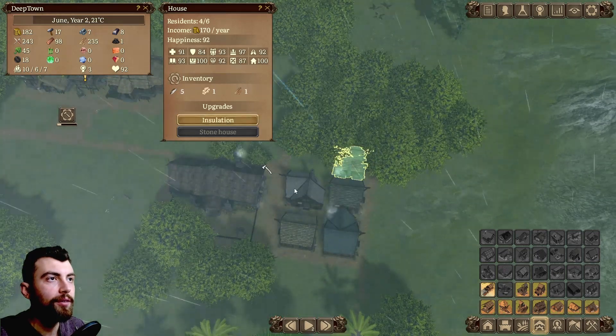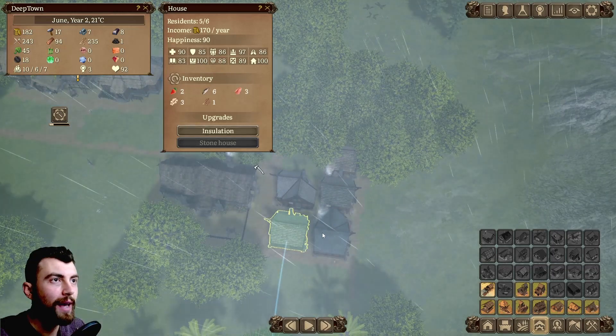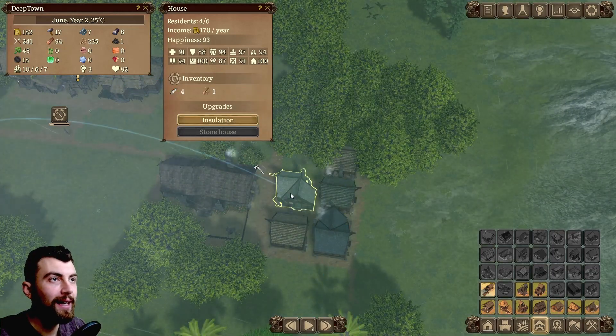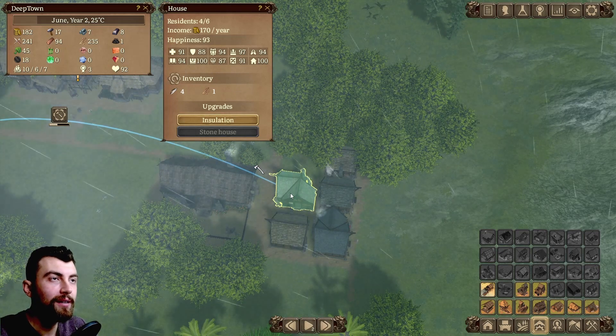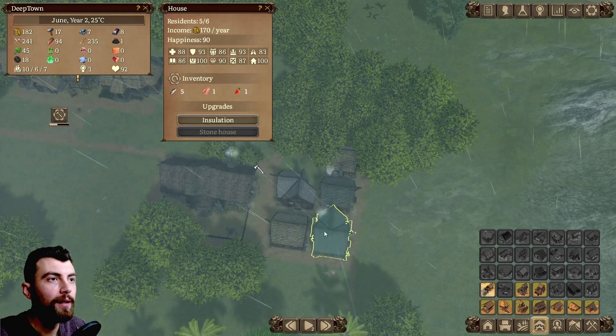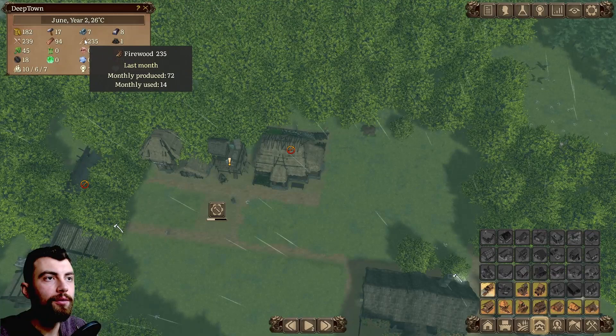Happiness is okay — it actually has gone up a bit on most of the houses. It was at 89 happiness and now it's 90. And where it was 91, now it's 93 and 92. That's good.